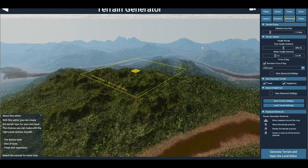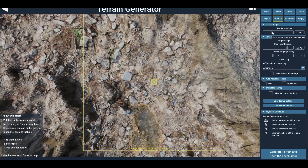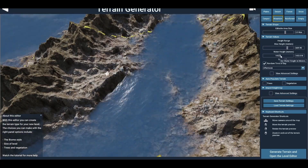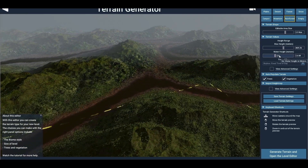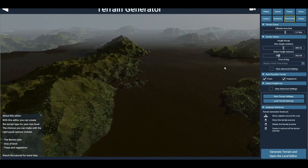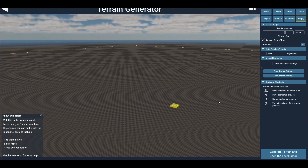The terrain generator, which I covered in my previous review, lets you select different terrain types — plains, canyon, mountains — and edit the size of your map, which can be quite large. You can set the depth of the water, where it starts and ends. It's a pretty cool procedural terrain generator where basically all your maps start. They even give you an empty terrain option, which is great if you just want an indoor map.